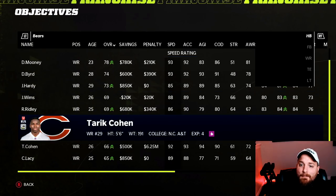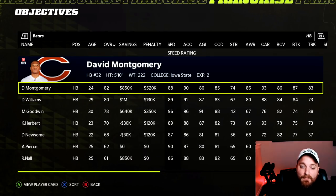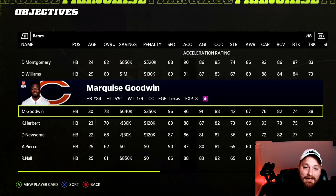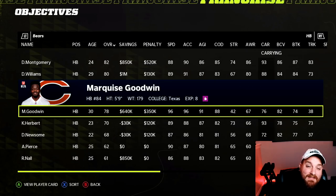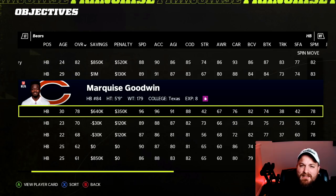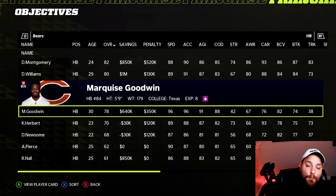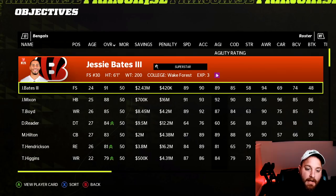For the Chicago Bears, the best move is Marquise Goodwin — flip him from wide receiver to running back. He brings 96 speed, 96 acceleration, 91 agility, 88 change of direction, 76 carry, 82 ball carrier vision, 70 break tackle, 78 spin, 76 juke, and 80 catching out of the backfield. He's a great third-down option if you want to add much-needed speed to the Bears' backfield.